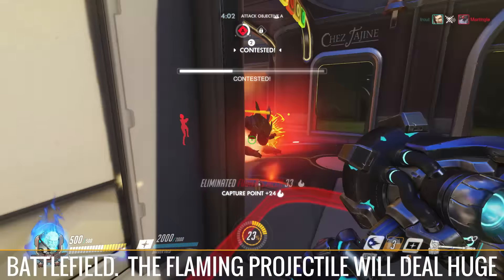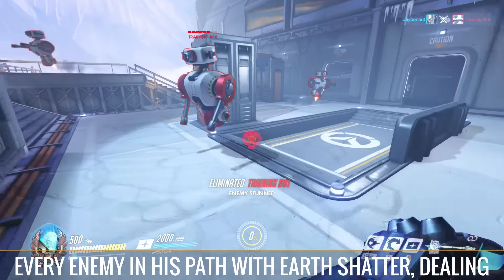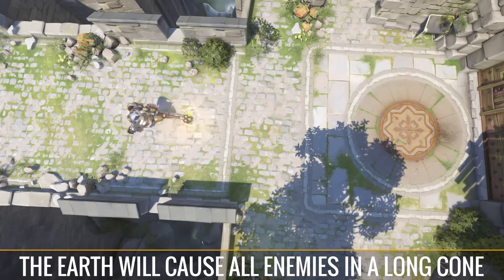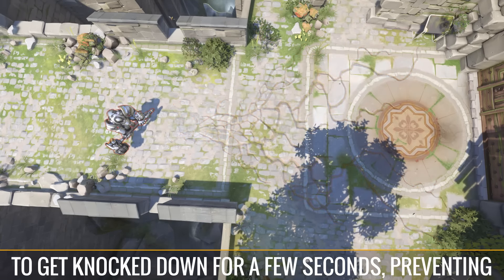Once Reinhardt energizes his ultimate, he can hit every enemy in his path with Earth Shatter, dealing some damage. Crashing the rocket hammer into the earth will cause all enemies in a long cone to get knocked down for a few seconds, preventing them from moving. It helps both Reinhardt and his teammates to deal out huge damage, all while the enemies hopelessly watch.